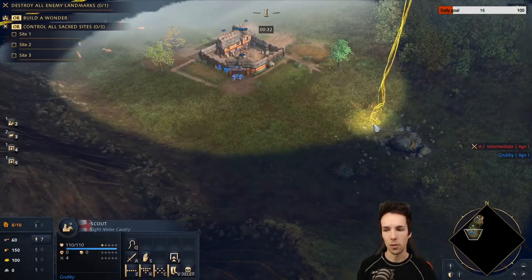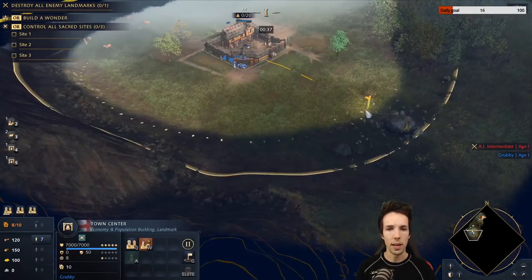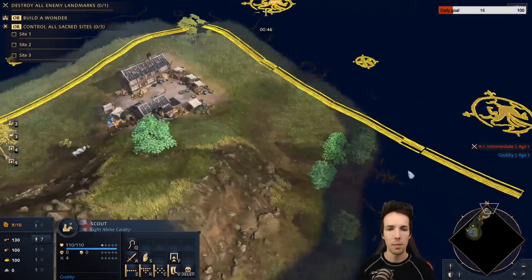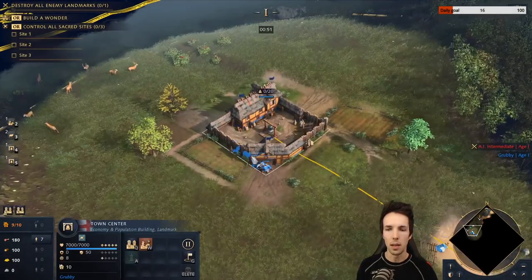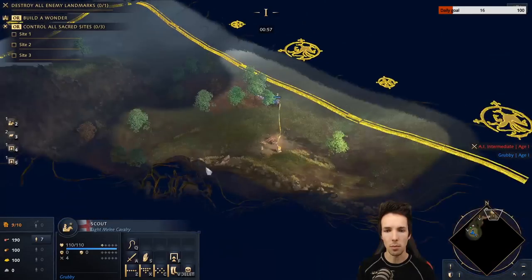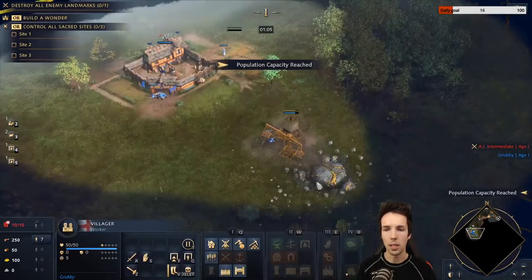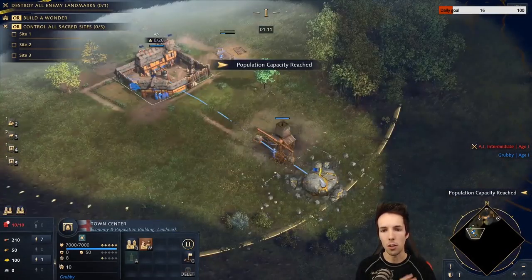Your first new villager also goes to sheep gathering. When you have seven on food, your next new villager goes to gold and starts a mining camp there. The sheep can be moved very close to your Town Center — take the sheep and move it past the Town Center so it stays as close as possible to the Town Center's hitbox. Your next new villager, once the mining camp is building, makes a house close to your Town Center to block any future possible ram rush pathing.